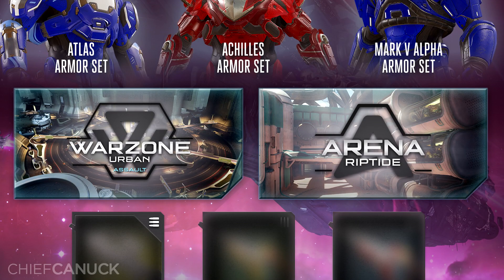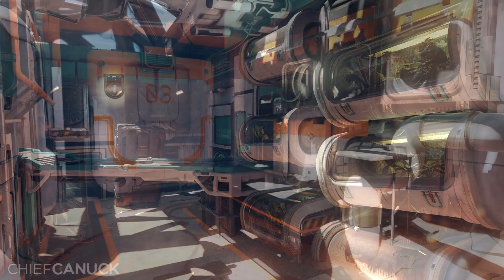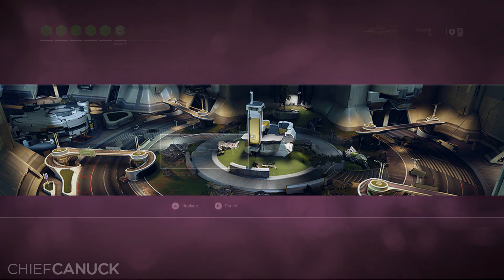Along with these new REQs come two new maps: Urban for Warzone Assault, and Riptide for Arena. Riptide is indeed a remix of Fathom; however, they did want to note that they've been reviewing the community's feedback on remix maps, with a strong focus to make these maps feel like entirely new spaces. Urban is the Warzone Assault variation of Battle of Noctus, and notably they changed the center area of the map, replacing the monument with a single armory structure, which opens up the map and provides more room for vehicles and more lines of sight.